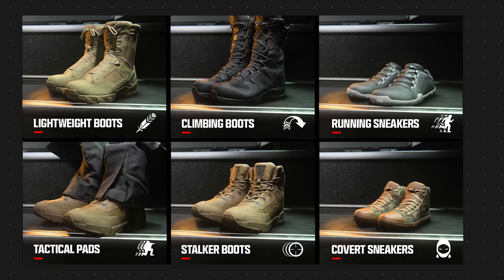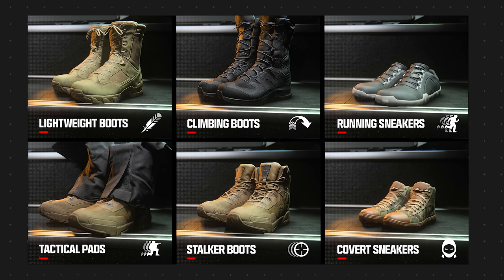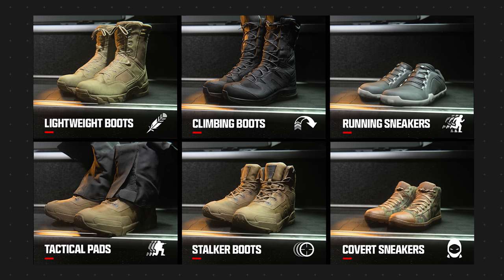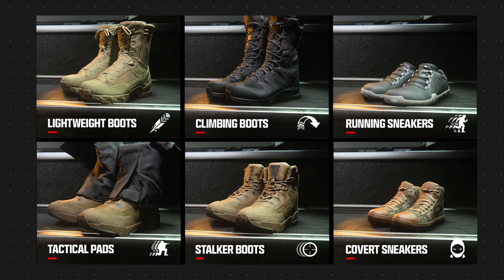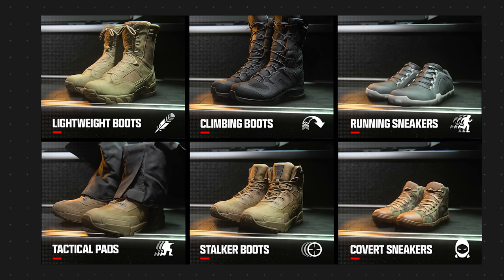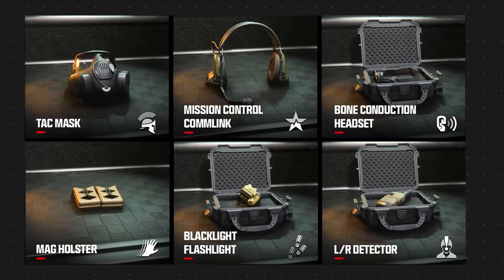For boots: lightweight boots increase movement and swim speeds while reducing swimming noise; climbing boots give increased climbing and mantling speed and reduce fall damage; running sneakers increase tactical sprint duration and reduce refresh time; tactical pads allow increased sliding distance, aiming down sights while sliding, and improved stance transition and crouch movement speeds; stalker boots increase strafe and ADS movement speed; and covert sneakers eliminate footstep sounds.